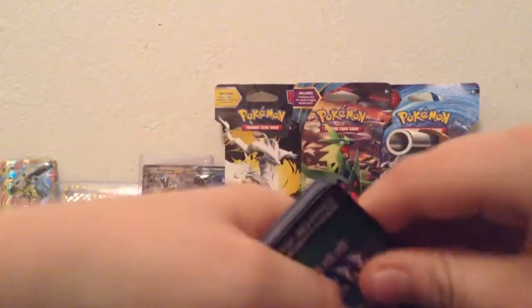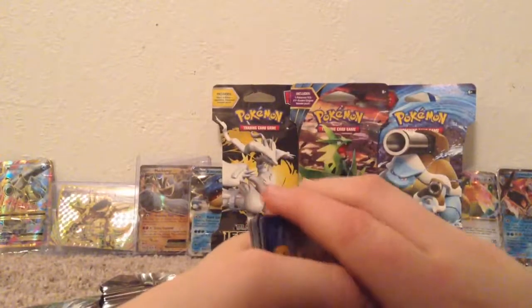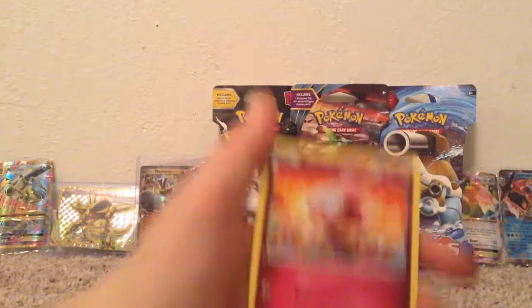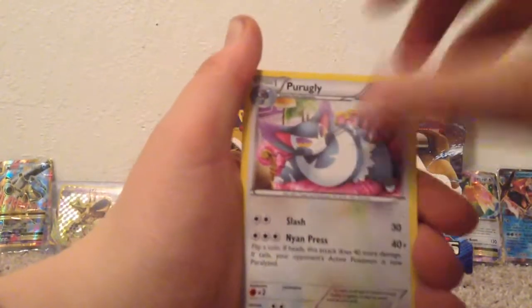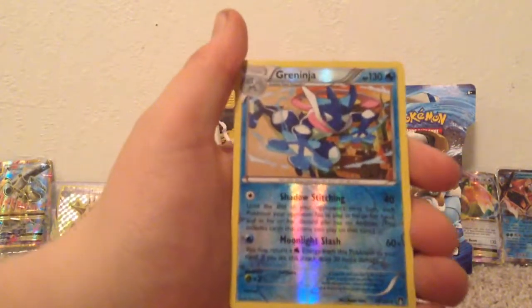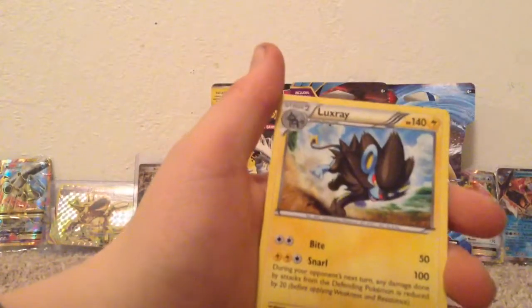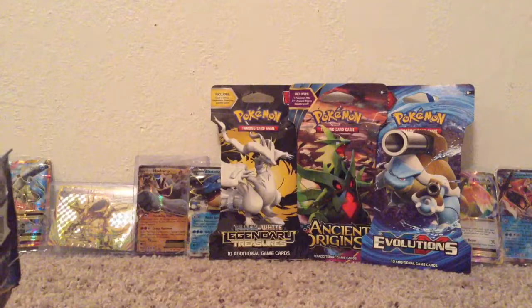On to the Mega Gyarados - I think Shiny Mega Gyarados pack. Let's do the card trick. Clefairy, Temple, Spritzee, Browsix, Shellder, Bayleef, Grumpig, Pokemon Catcher. Oh yes! Reverse holo is a Greninja, and the rare is a Luxray. That was a very good pack in my opinion. I really like Greninja - now I just need a Greninja BREAK.